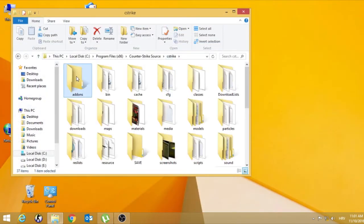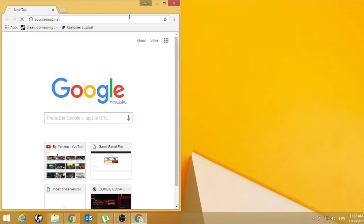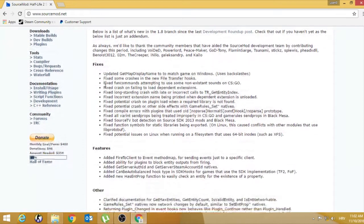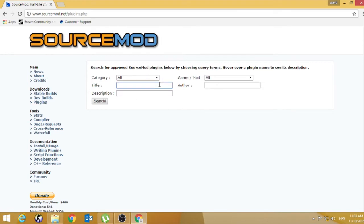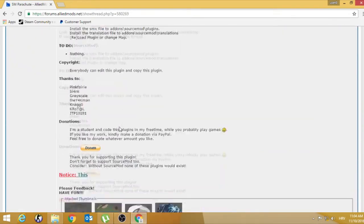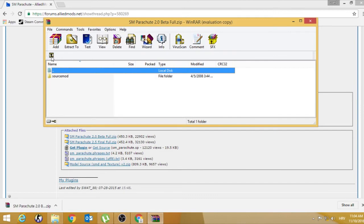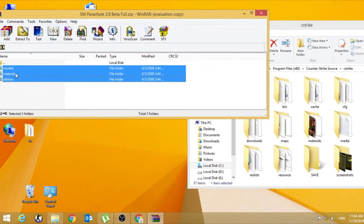Now I'll show you how to add some plugins to your server. Go to Google, but if you don't have SourceMod installed, I've done a video on how to install it. When you install SourceMod, go to plugins. If you want a specific plugin, type it — I need parachute, so I'll type 'parachute' and search. Then click on parachute and download it. Now go to cstrike and replace the files.